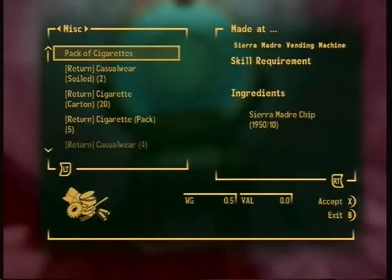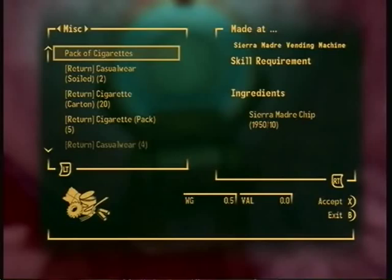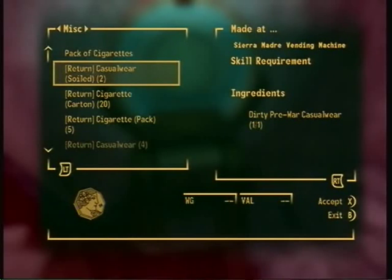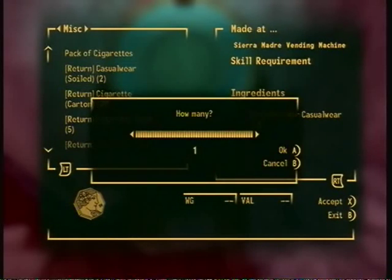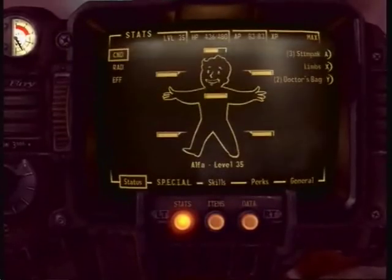So you need to put one of them on, throw the rest away, then go to Return Equipment and return the one you're wearing. You now have a permanent plus one bonus to agility.